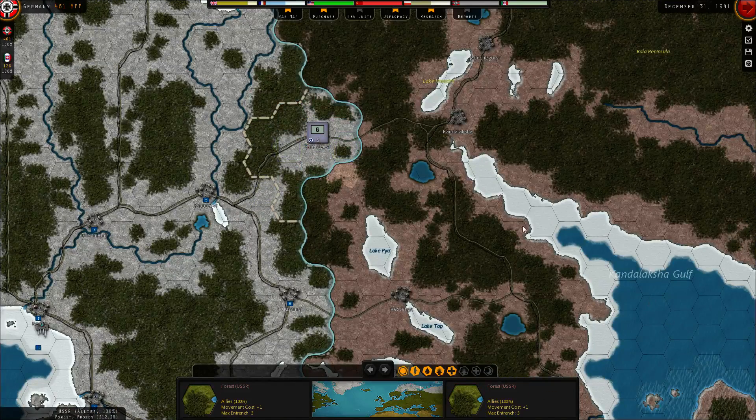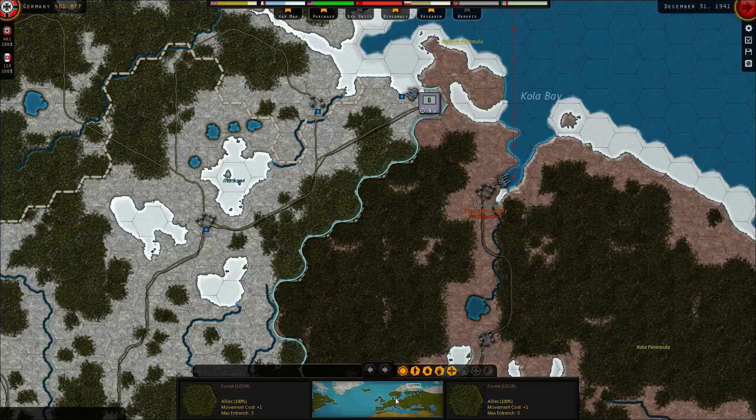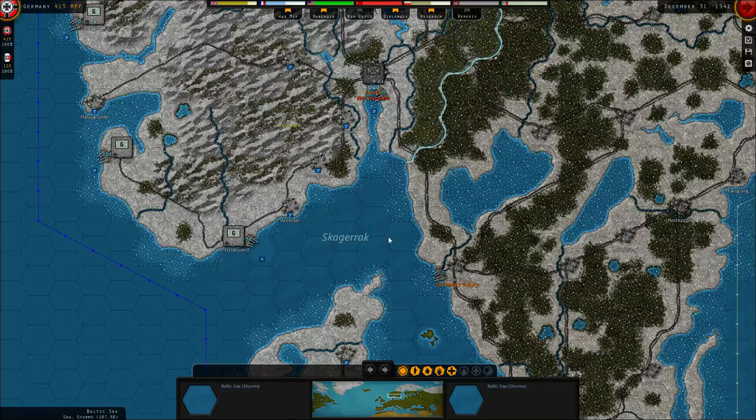Let's grab this town and dig in there. There's also the guy in Norway — he upgraded last turn and this turn he's getting reinforced up to eight.